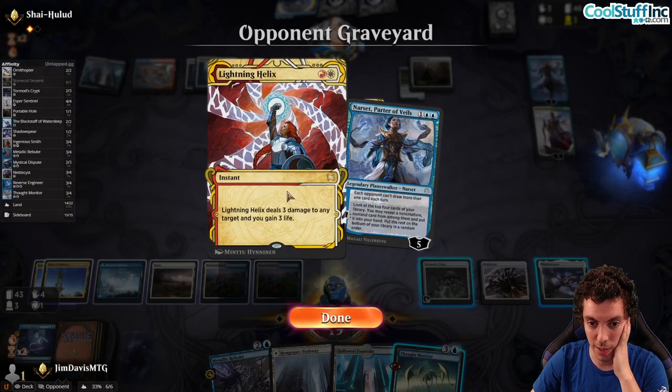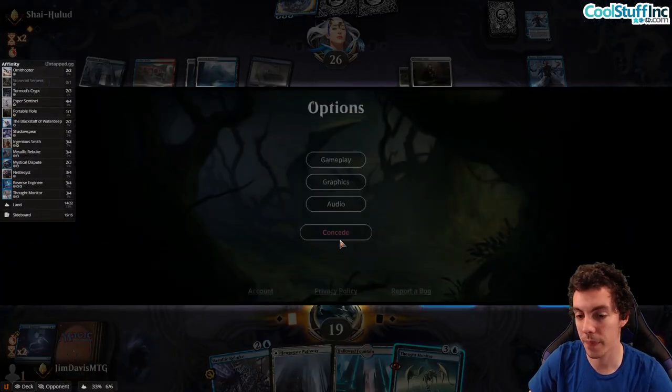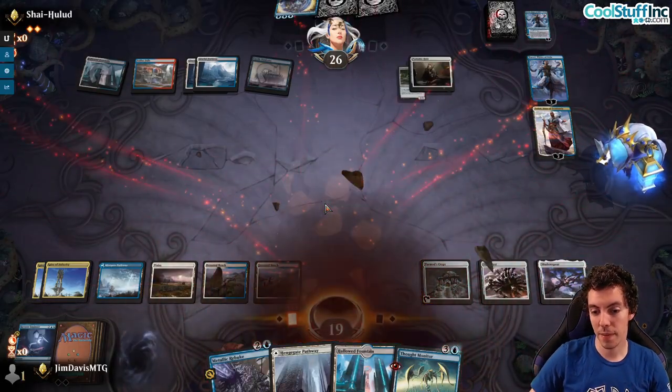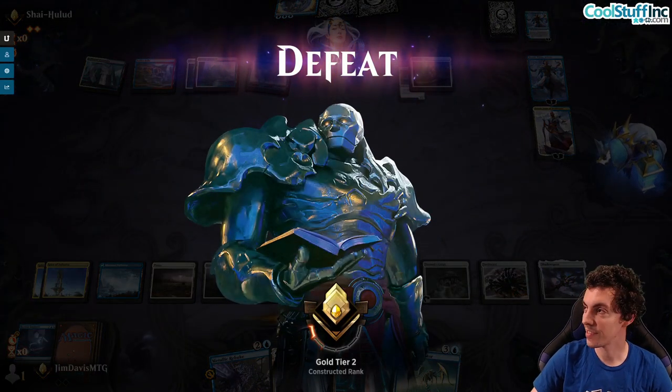Removal spells and Narset seem like a really, really good way to beat us — that's something we might need to address in our sideboard. Also I punted game one, so it's fine. Round four — we got this! Shake it off. 2022, it's a new year.